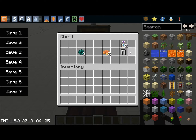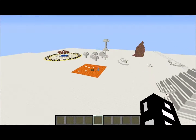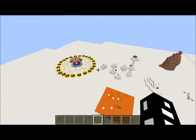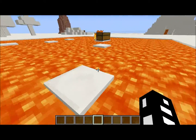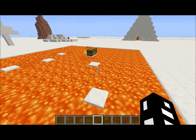Here we've got some enderpearls, some iron, some bottle of enchanting, and pumpkin pie. As you can tell, the map is nowhere nearly full but we're making progress. Leave a like if you think the map is gonna turn out pretty good. If you give me enough support, I assure you I will make a bigger map.